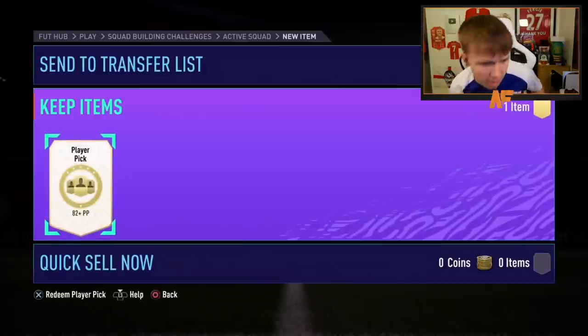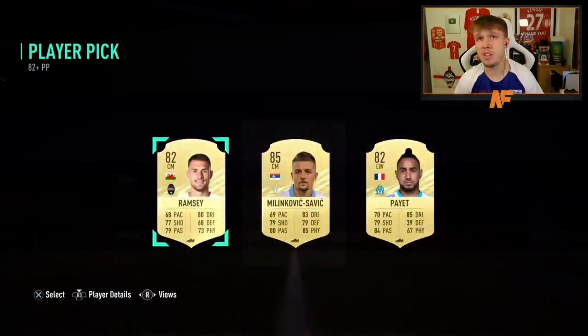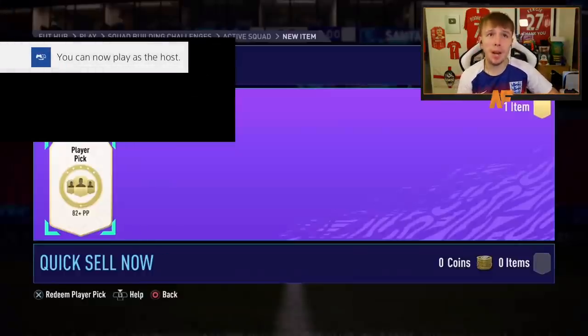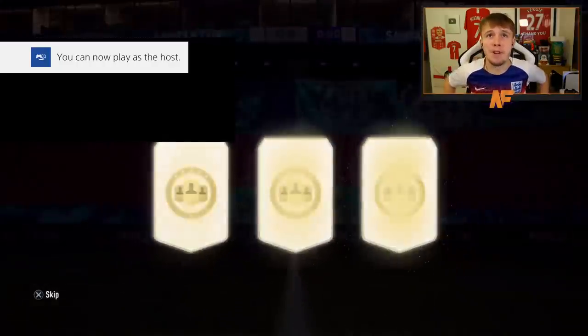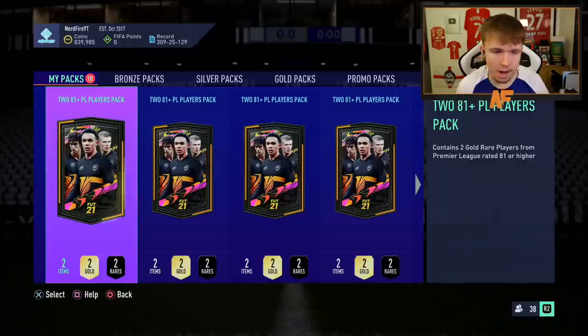Shout out to Mendoza Waza — 82 plus player pick. Make it a big one, EA. It's Milinkovic-Savic — not too bad, definitely could have been worse. Shout out to my brother Robbie — 82 plus player pick. Make it a big one. Record breaker? It's a walkout though — it is a walkout in Sergio Busquets at least.